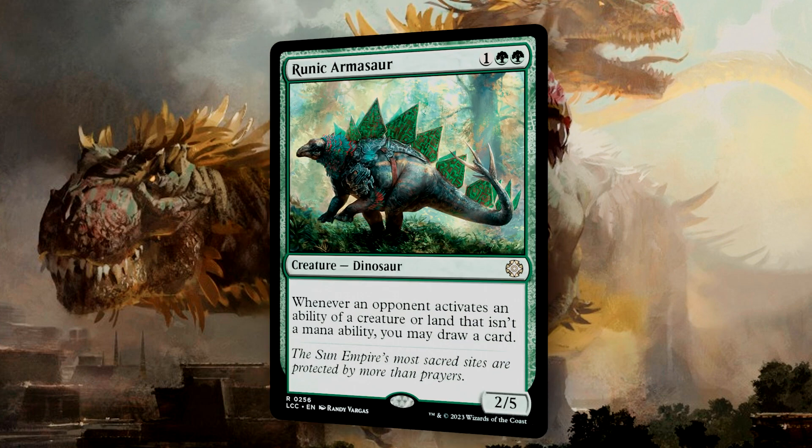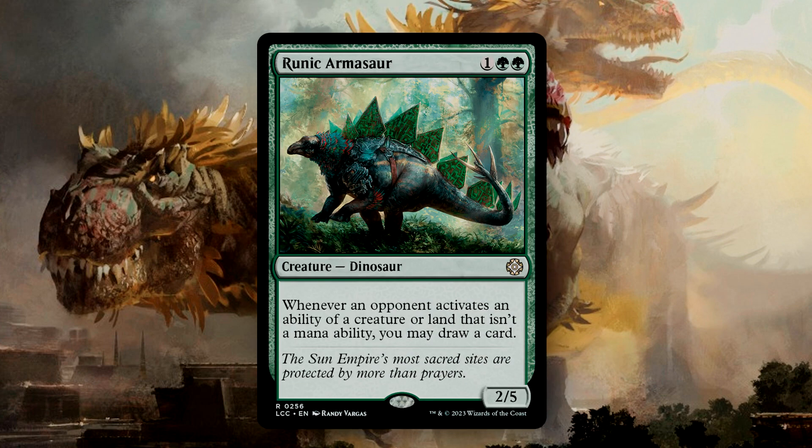Runic Armisaur is a 2/5 with one potent ability. Whenever an opponent activates an ability of a creature or land that isn't a mana ability, you draw a card. This gives us another draw engine that's going to rely on your opponents using their abilities.